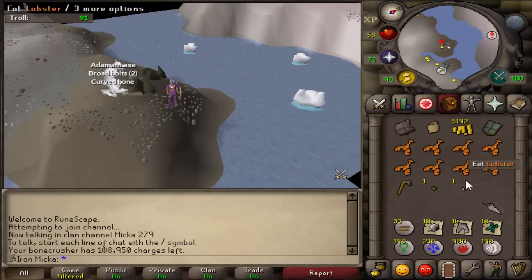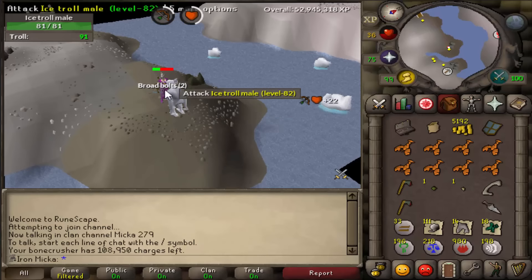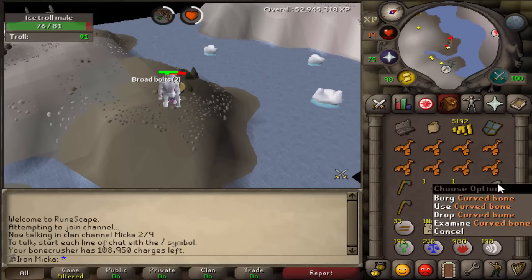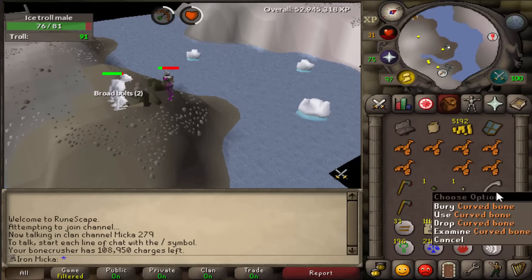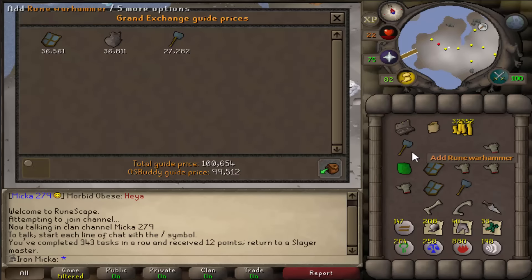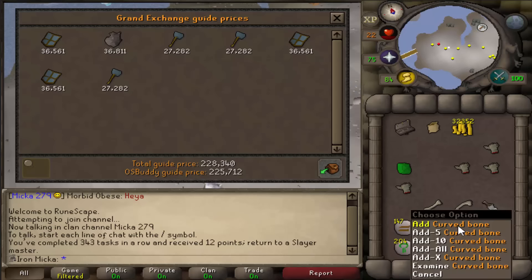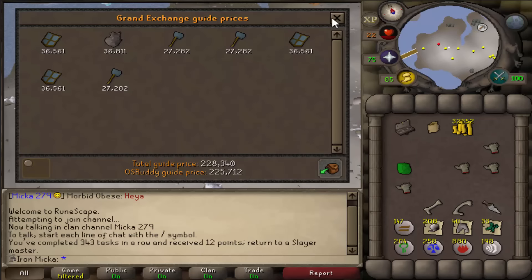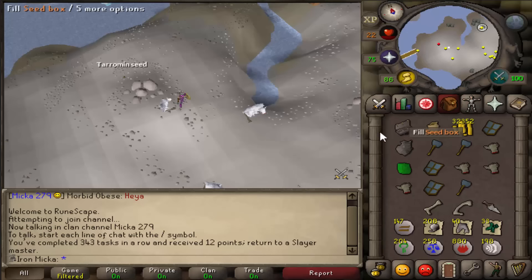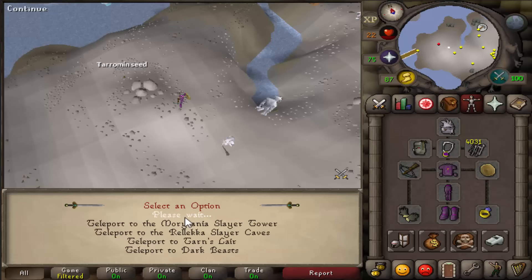I just got a curved bone - that is 1 in 5000, I think. That's really really rare, my first one - holy shit! Alright, we just finished the task and got quite a lot of rune stuff. You should definitely do the trolls - you get around 250k almost every single time. Also got a curved bone in this trip as well as a long bone. Let's go ahead and grab another task really fast.